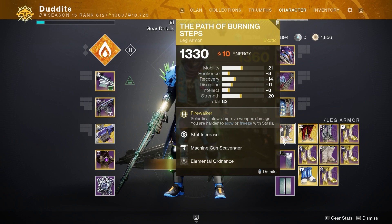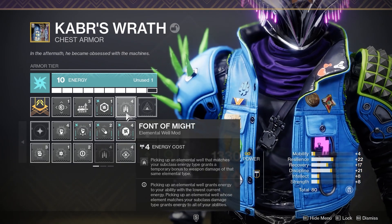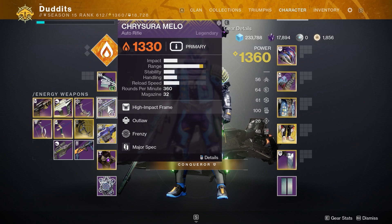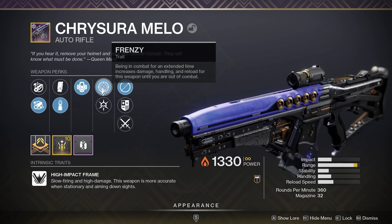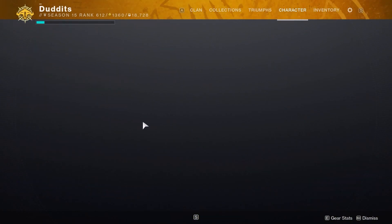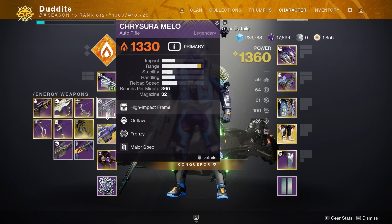It goes all the way up to 35% extra damage from Path of the Burning Steps alone. Font of Might stacks with that at 25%, so you get quite a lot of extra damage as demonstrated in the clips. For the secondary — I'll probably do another video on this — it's a 360 rounds-per-minute auto rifle. With the Frenzy perk, which I think is a 30% damage buff, that also stacks with Font of Might and Path of the Burning Steps. It's a pretty solid auto rifle.